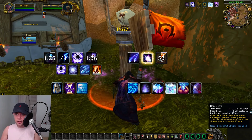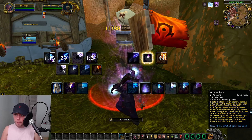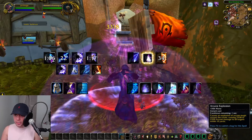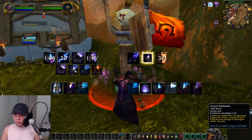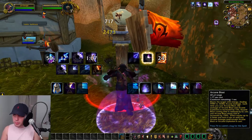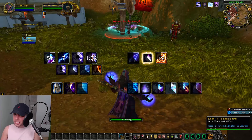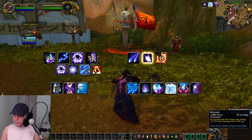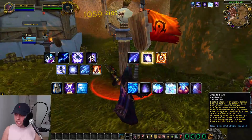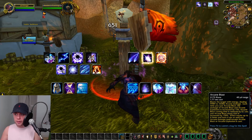For AoE damage to multiple enemies, get four stacks of Arcane Blast and then alternate with Arcane Explosions, waiting for the debuff to fall off before using Arcane Blast again. If you can't get close to your enemy — since Arcane Explosion and Arcane Blast need you to be near the enemy — then you can use Blizzard and Flamestrike. Those are the only changes for AoE rotation.